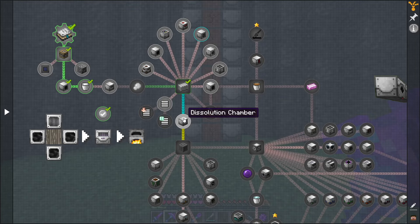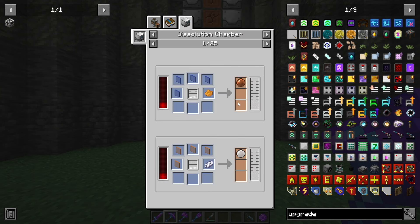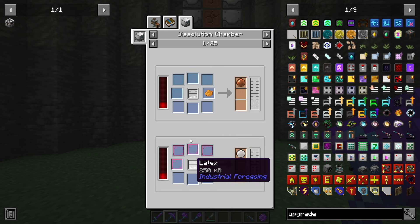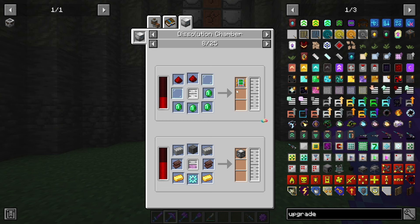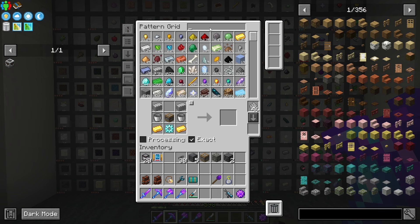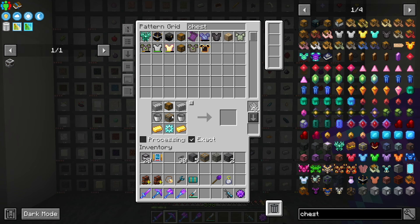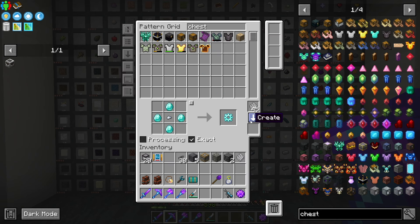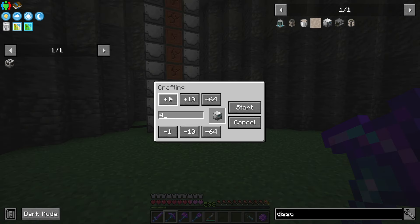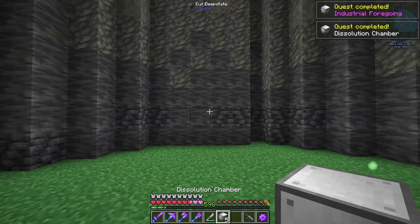The next step is to get the dissolution chamber. The dissolution chamber is how we craft up a lot of different things — this is where we're going to be needing the latex fluid to make some of these recipes, and we're going to need it to get all of the different machine upgrades. Let's craft up maybe five dissolution chambers. We probably don't even need that many, but five is a good number.